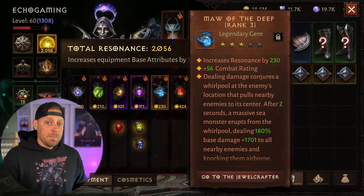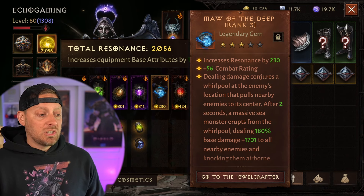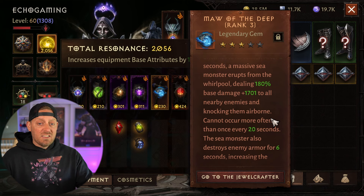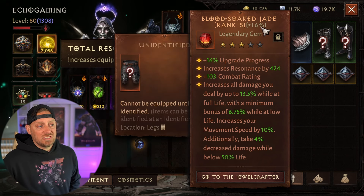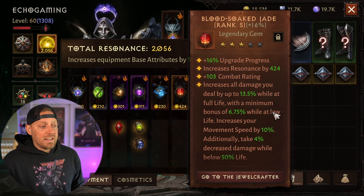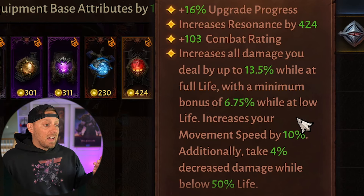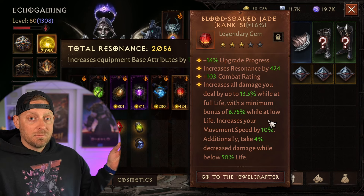I'm rocking the Maw of the Deep, which I actually love — it's a rank 3, 3 out of 5-star gem. I love that sea monster that comes up, knocks back enemies, deals damage, and it happens every 20 seconds. I think it's great for both PvP and PvE. Blood Soaked Jade I have at rank 5, 3 out of 5 stars, plus 16% as I'm slowly putting gems into it. This one increases your damage and speed — it's probably the best gem in the game and should be in your build no matter what class you are, if you can get it.